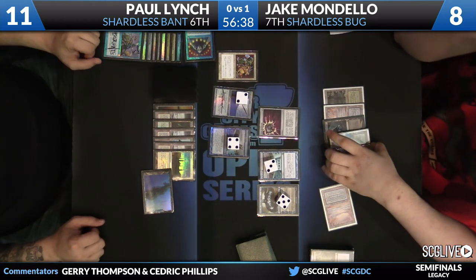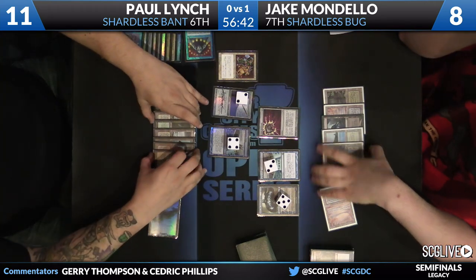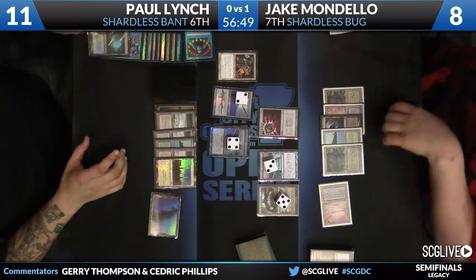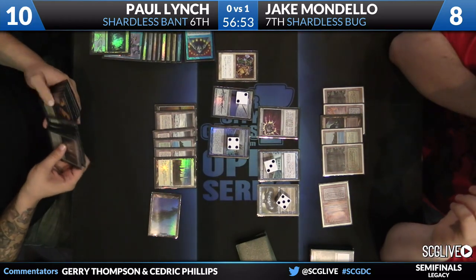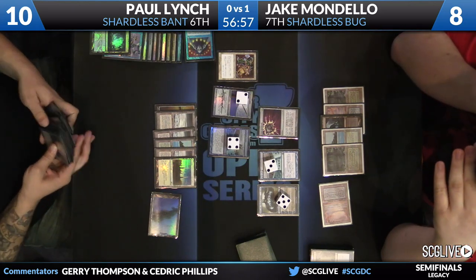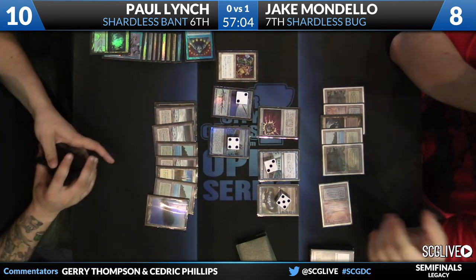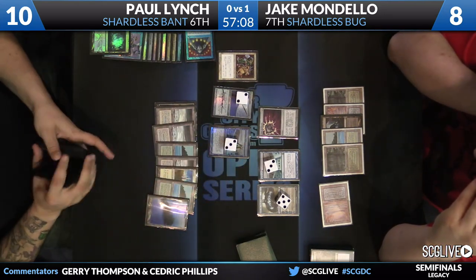There's a Spellbomb, but I think Lynch still has a Misty Rainforest among those lands. Mondello's just going to pass the turn back. Lynch is going to sacrifice the Fetchland — it looked like a Stoneforge Mystic coming off the top, so that card goes to the bottom. In Legacy, and really in any format, it only takes a couple of activations of Jace before the opponent can't catch up — it doesn't really matter which activations, because they're all so powerful.